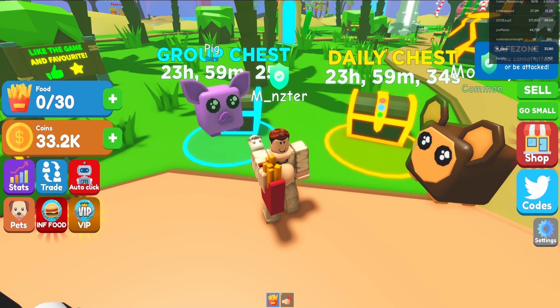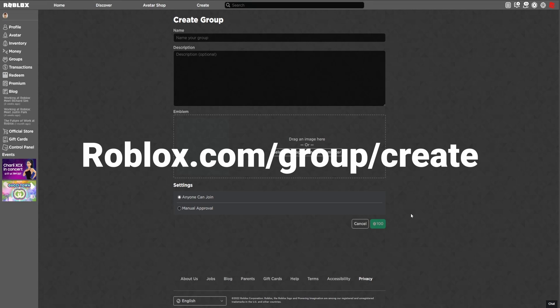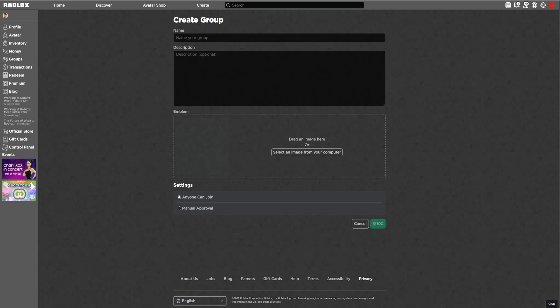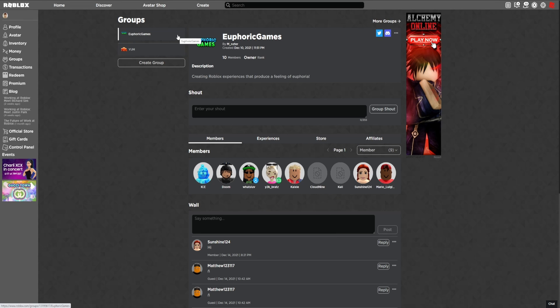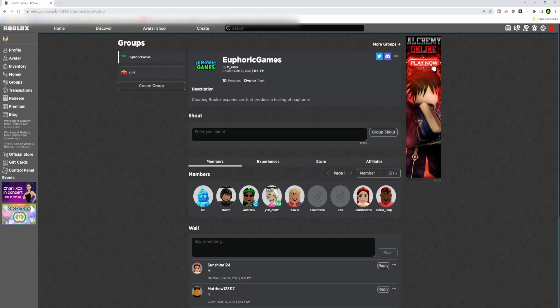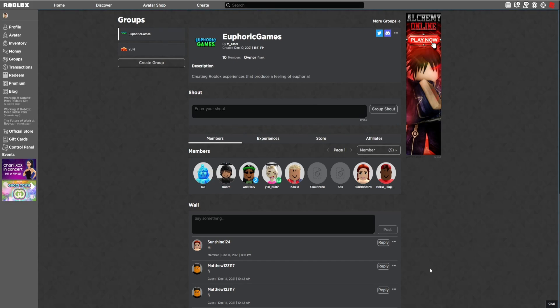Now that we understand what we're creating, let's create a group on the Roblox website. Go to roblox.com/group/create — it costs 100 Robux. Once you create the group, you can get the group ID. For a pre-existing group, click the groups button, view all groups you're in, and click whichever one you own. In the URL you'll see roblox.com/groups/ followed by eight numbers — that's your group ID. Copy those numbers and save them, because that's how we'll identify what group the player needs to be in for rewards.